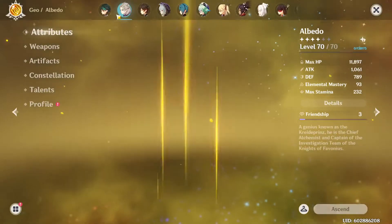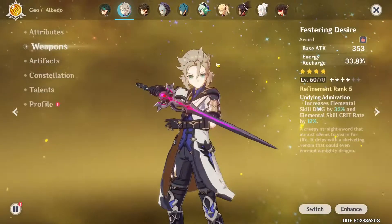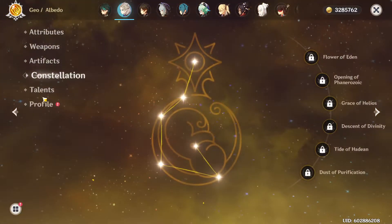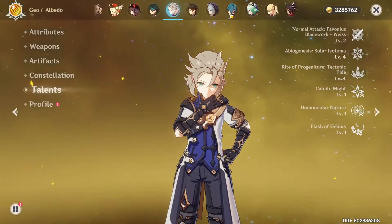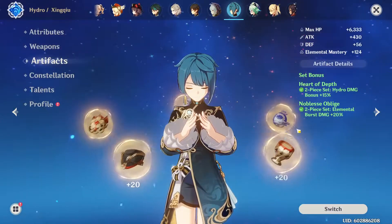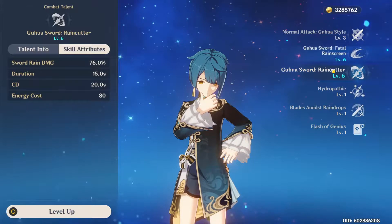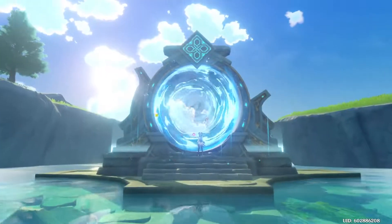Albedo is there for his E as well. Weapon: Festering Desire. Artifacts: two-piece Noblesse Oblige and two-piece Archaic Petra. Constellation none, talents 244 — probably the weakest character in the group. Then Xingqiu, weapon Sacrificial Sword, artifacts two-piece Heart of Depth and two-piece Emblem of Severed Fate, constellation C6, talents 366, with his main function being having his burst up at all times. Without further ado, let's get started.